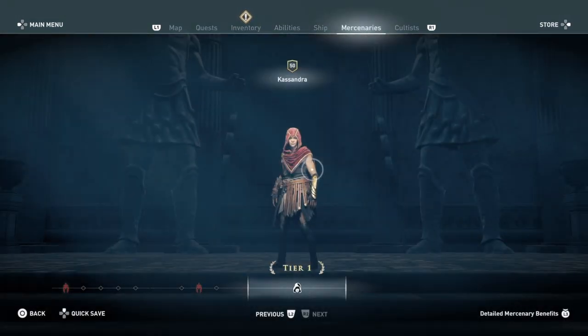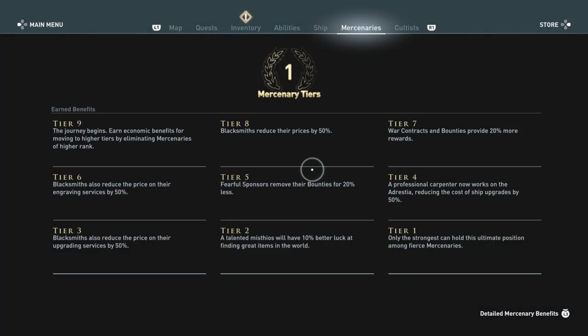Then we go over to the mercenaries — if you hit L3 you get to see the detailed mercenary benefits, which is pretty cool. At tier nine it shows economic benefits from moving through higher tiers by eliminating mercenaries of higher ranks, all the way down to tier one. A talented misthios gets 10% better luck at finding great items in the world — I'm going to have to test that out.